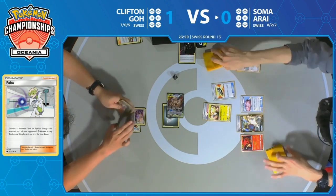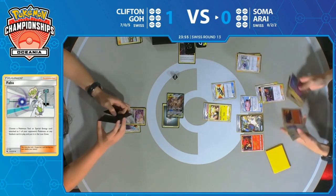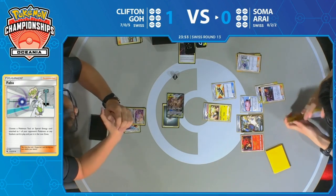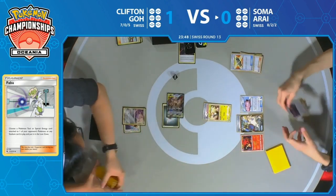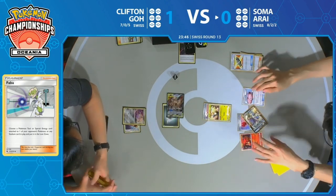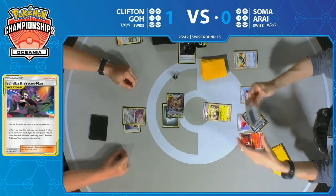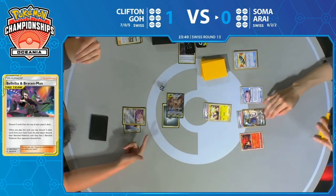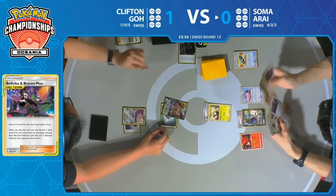The older styles of this archetype used to run so many things like Crushing Hammer and Enhanced Hammer — it's really interesting that these decks have sort of moved away from that. Tag Call finds double Bellelba, and Intrepid Sword ends the turn. Clifton really wants to find a Reset Stamp right now. But Clifton's Pokémon wakes up — Clifton's Pokémon just can't seem to stay asleep in this match.